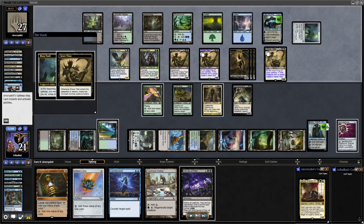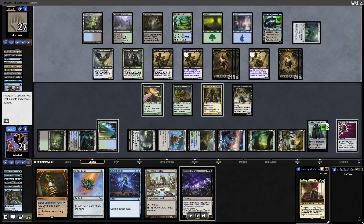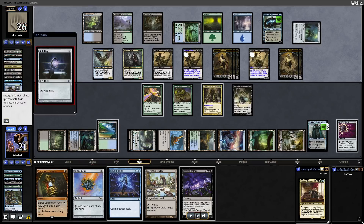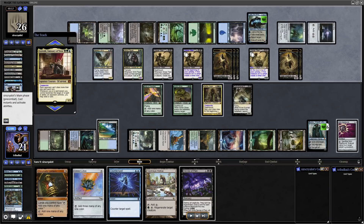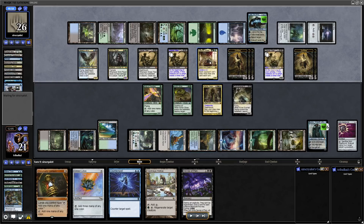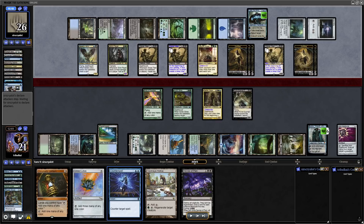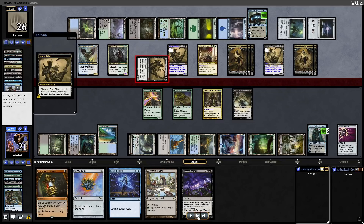Another copy of Grave Titan comes down thanks to the Progenitor Mimic, and the Mana Vault will ping our opponent unless they pay four mana — which I don't think they will. Sol Ring for more mana. They try Leovold again, but we decide to let it resolve because they don't have the mana for a wheel — it's just a creature that's going to get wrapped up in the Decree of Pain anyway. We won't draw a card from Commanders going back to the Command Zone, but we're certainly not going to waste counter magic right before a board wipe.